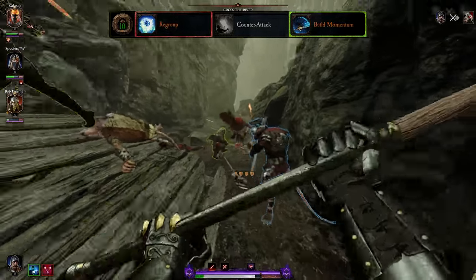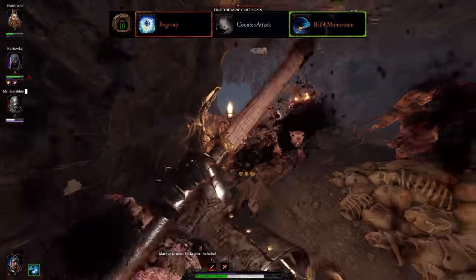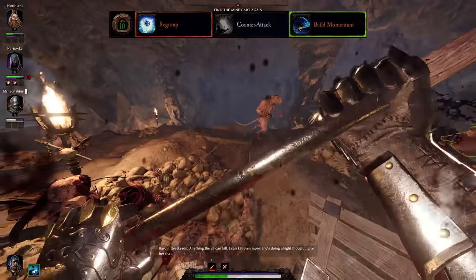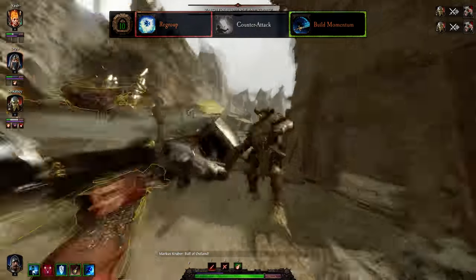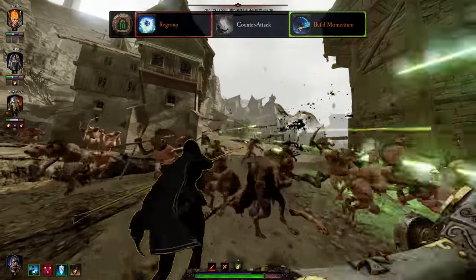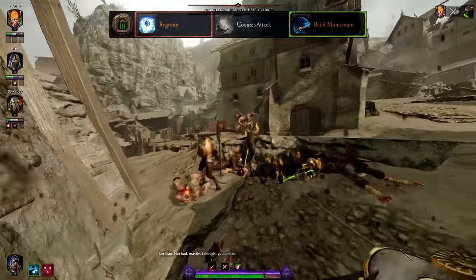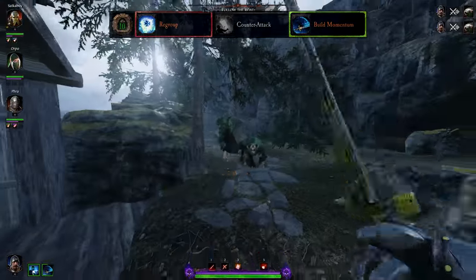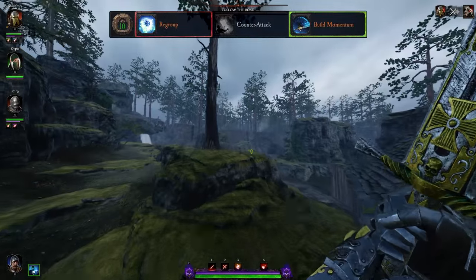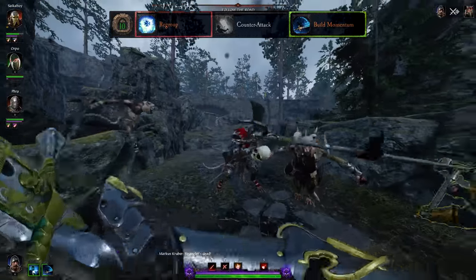At level 10 none of your choices are really fantastic, but you have two viable options. Build Momentum increases your stamina regeneration by 40% the moment you perform a heavy attack. With the Halberd, if you're fighting a horde you'll be doing plenty of pushes and slowly running out of stamina — following up a charge with a heavy attack to refill that stamina is excellent to weave into your rotation. With the Executioner Sword, when fighting multiple elites you will have this 40% stamina increase running, allowing you to more easily block when needed. The alternative is Regroup, which grants an ally 50% damage reduction for 10 seconds the moment you revive them. As a Foot Knight you are very likely to be the last man standing, so this is a great boost for teammates, especially if you find you need to charge mid-revive often. I would generally recommend Build Momentum as it's the only option that really helps you do your job better.